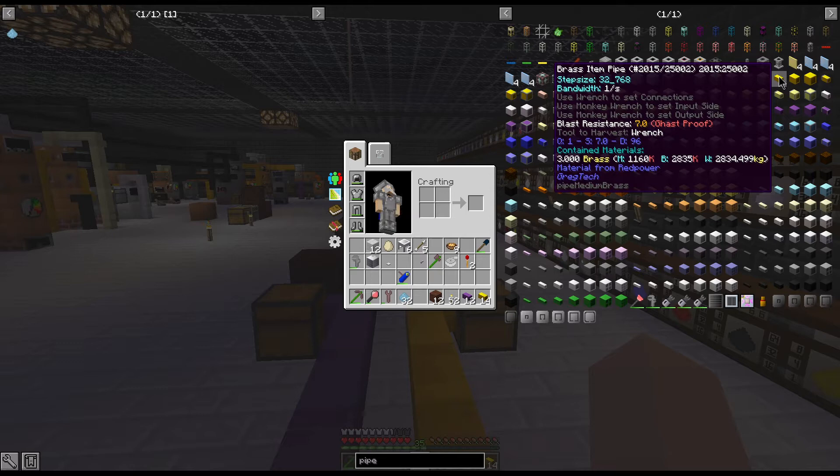For tier one pipes, if you're using normal, it's going to be a step size of 32k with a bandwidth of one per second. That one per second is one stack — it does not matter if it's one item per stack or if it's 64 items in that stack. It's still a stack.